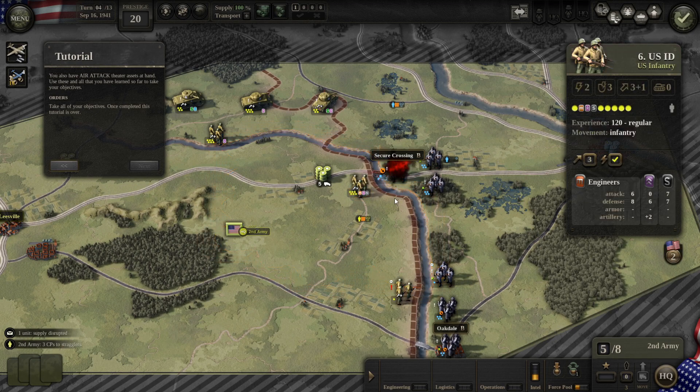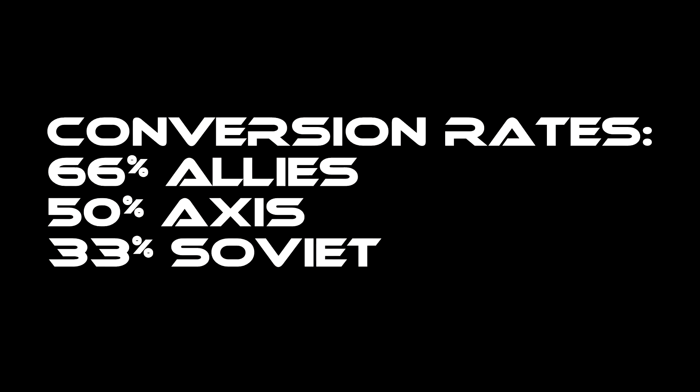For example, if I attack these guys right now they will either die off or it will create a straggler. The conversion rates differ depending on faction — with the Allies there's a 66% chance that the unit will be straggling instead of KIA. With the Soviets it's 32%, etc.